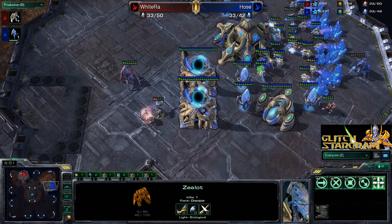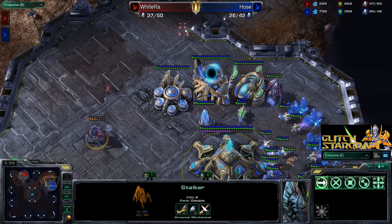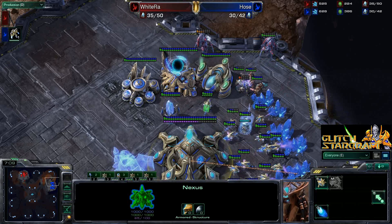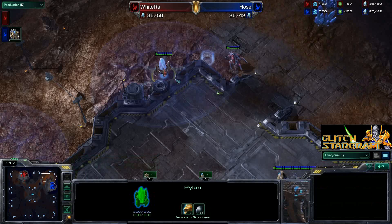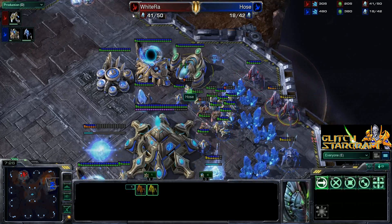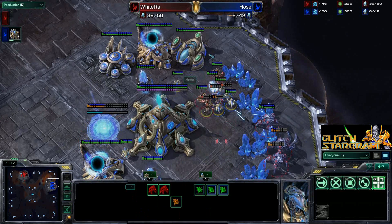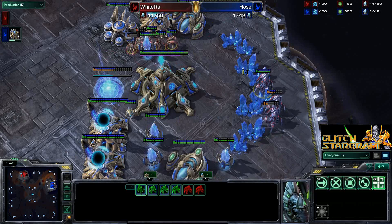Now it all just comes down to the micro. WhiteRa is trying to do as much damage as he can right now, and Hose is trying to deny as much damage as he can. Notice with this build, the damage comes so much earlier than with your standard four gate. Hose is going to have so much trouble holding this off. WhiteRa is starting to take that supply lead, continuing to warp in more and more units. He can't actually warp in onto the high ground just because he didn't have any units there to give him vision. Now he's focusing down a lot of probes — lots of probe kills for Hose. Hose is already at 17 workers killed, being forced to pull those workers off the mineral line. WhiteRa now with a pretty commanding lead.